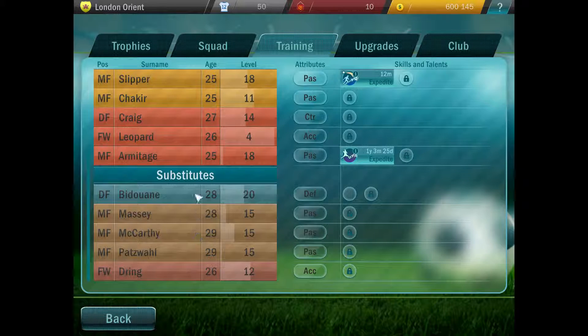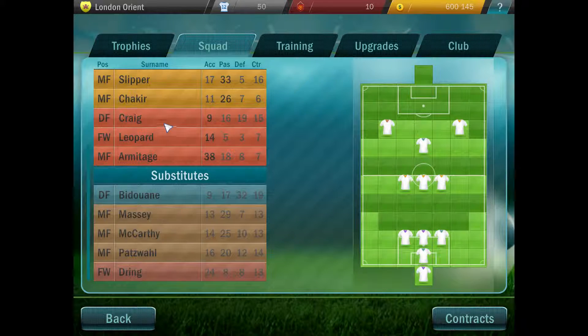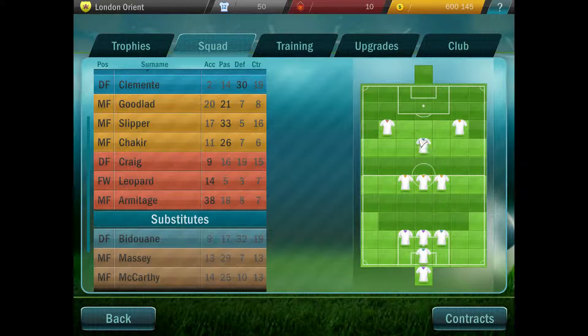Our actual bench is relatively weak. I've got Drink down here — he's going to be my substitute. Leopard is only level four, his stats are quite weak, but he's not the one who's going to be getting the ball and scoring goals. He's going to be on there just to absorb some EXP from Ammitage, and then I'll bring Drink on either for Ammitage or for Leopard. Craig is literally a defender — he's only there because his defensive stats are pretty decent. He's a holding defender to win balls and hold the ball if necessary. 15 control isn't bad.